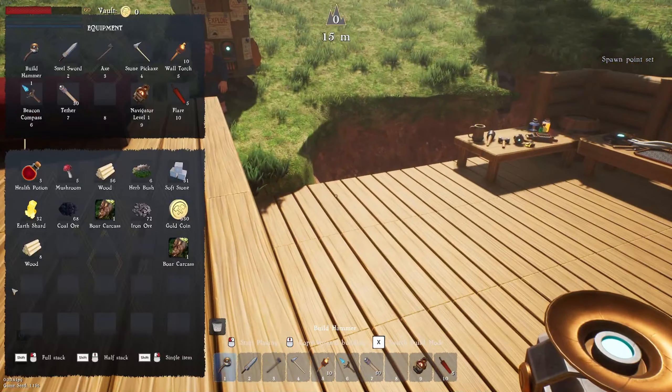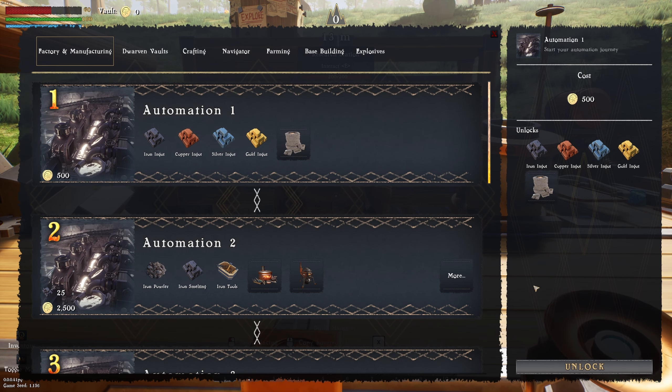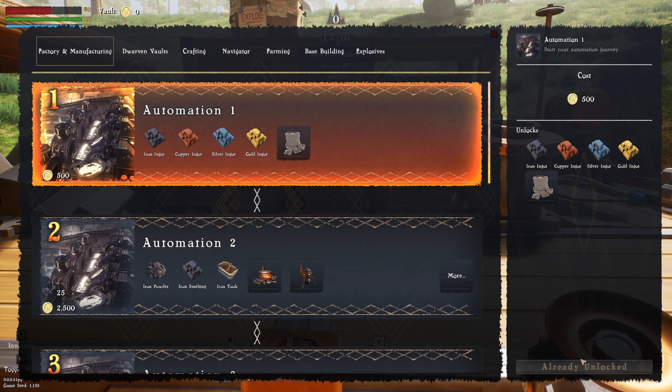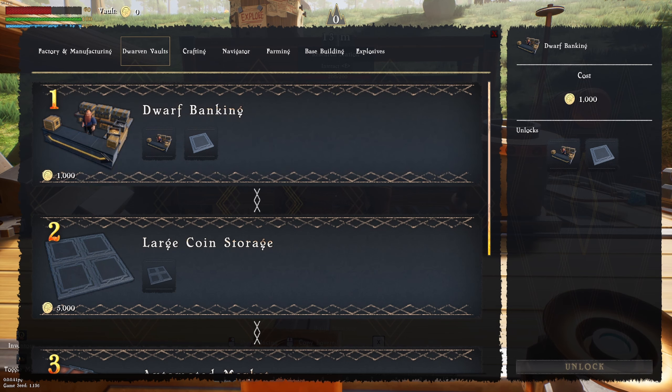It's an actual dwarf in it! Hello — how are you, mate? You're hanging off the edge, aren't you? Let's see what this is all about. Automation — so this allows us to smelt. It costs gold to unlock this. You need them in the vault. This will unlock the manual smelter, which allows us to get our ingots. Dwarven vaults — dwarven banking. I can already sense that you're going to be able to build stupid underground kingdoms.